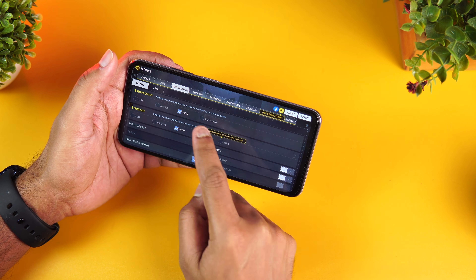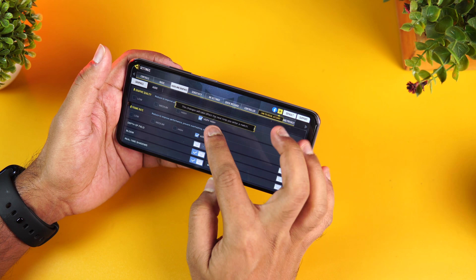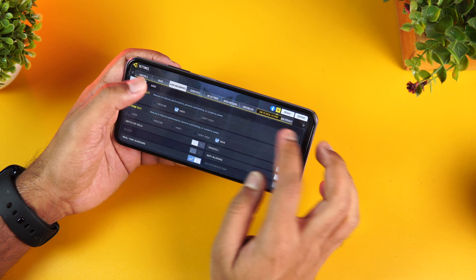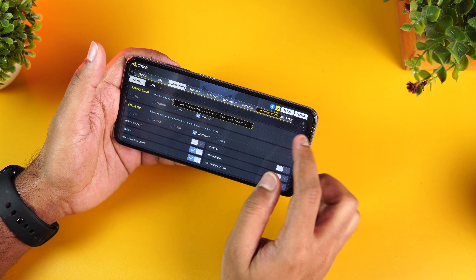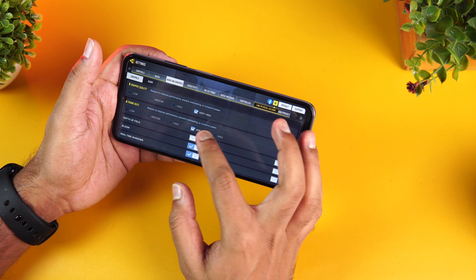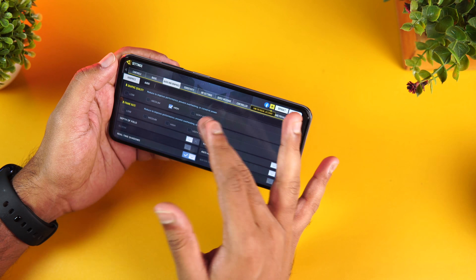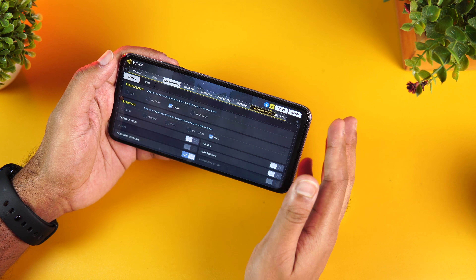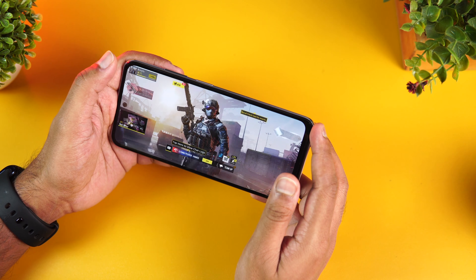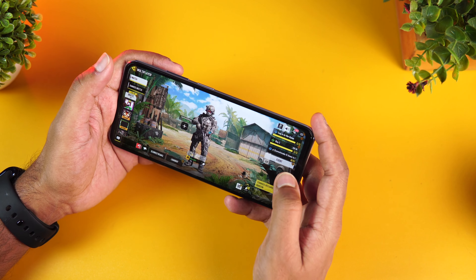In COD Mobile you can see that Very High graphic quality is available, and Max is also included. If you select Max frame rate, the graphic quality is High; if you want Very High graphic quality, the frame rate is set to Very High. We will play with Max graphics and in between also switch to Very High graphic quality. Right now we have set the frame rate to Max. Let's play a couple of games — first a multiplayer game.